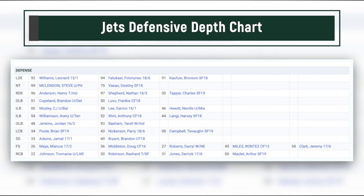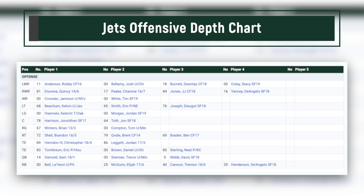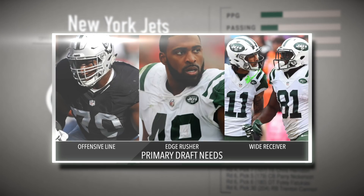The next biggest need is edge rusher. The Jets don't have many pass rushers, which is why they were ready to pay Anthony Barr whatever he wanted. Jordan Jenkins is the only reliable long-term option currently on the roster. Wide receiver is commonly listed as a need, but Robbie Anderson and Quincy Enunwa are a solid duo — Anderson and Sam Darnold finished 2018 on fire with 23 catches, 336 yards, and three TDs in the final four games. Adding Jamison Crowder in the slot may be the missing piece.